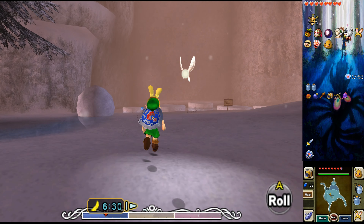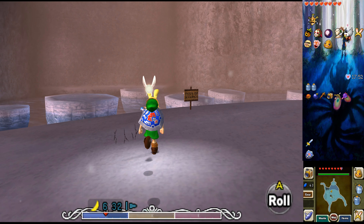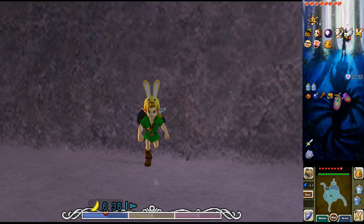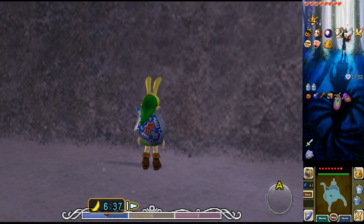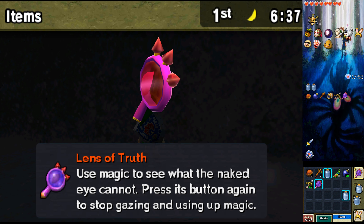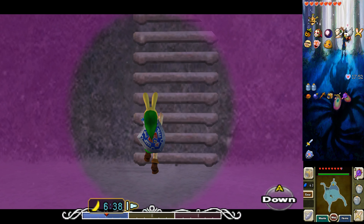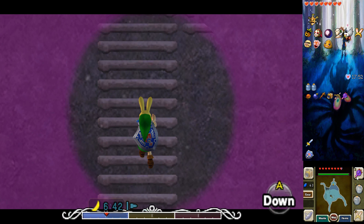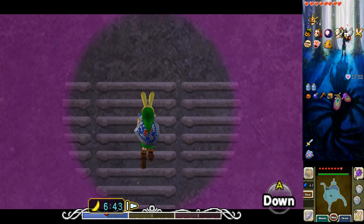So, first thing we're going to do is get back up to the gravesite. Get some of that lovely spring water. Part of the old Wands of Truth there. So again, the way up is right, left, right.